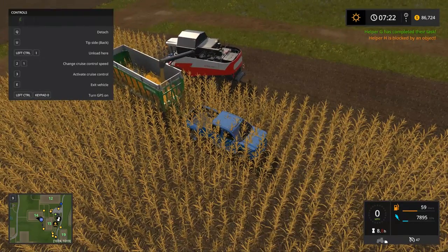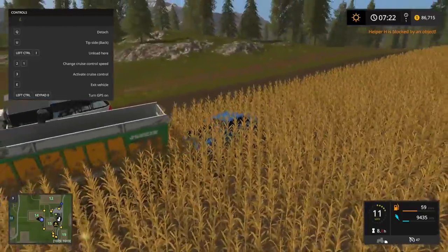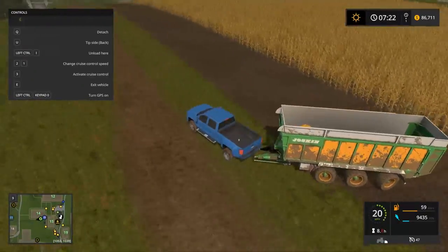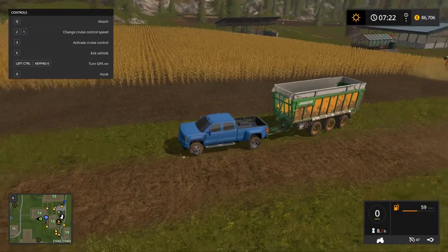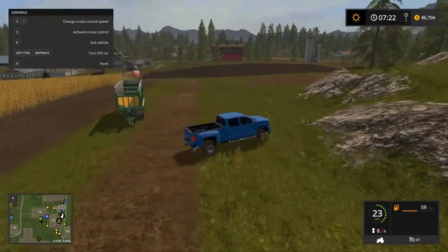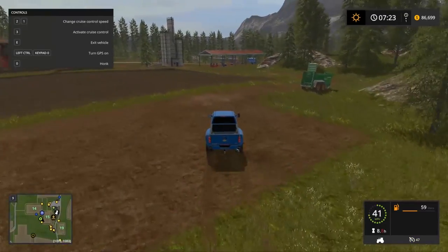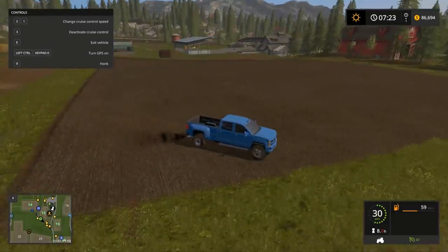Then we're going to go down to the shop — we'll just teleport down there because we've got a few things to buy anyway. I'm pretty sure that guy might be able to get this entire field because it's such a large combine. Let's detach this and go get our small tipper, the original one we started the game out with — I think we still have it.